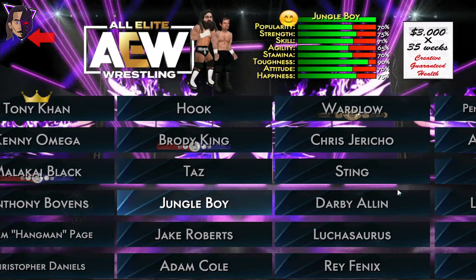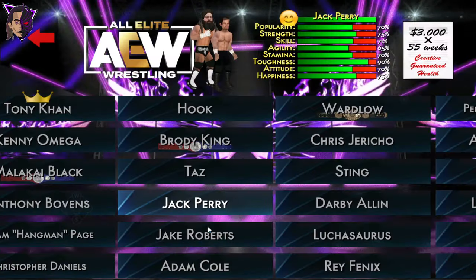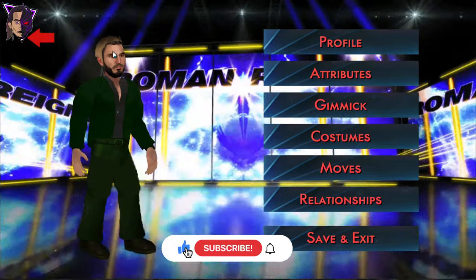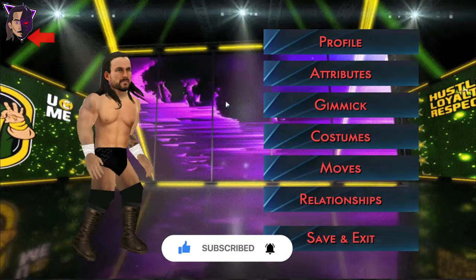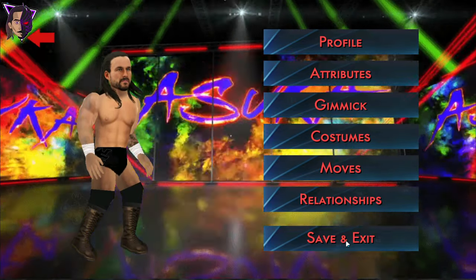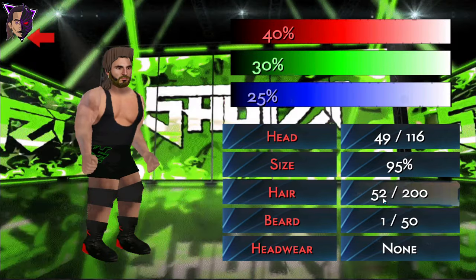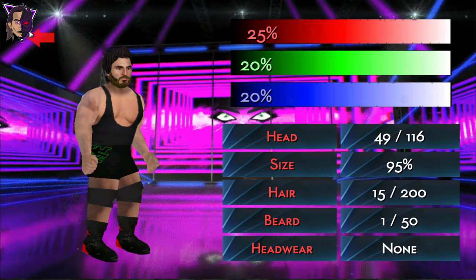It's fine. Let's change his name to Jack Perry. Jake the Snake Roberts has Johnny Gargano's face — it's okay, he's a manager anyway. Adam Cole, baby — he has his real texture added to the game. And we have Wardlow. Wardlow looks okay and he's also with Johnny Gargano's face — let's give him a spiky hair, and it's okay.